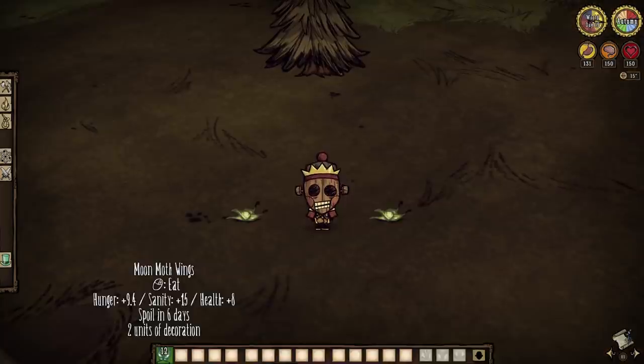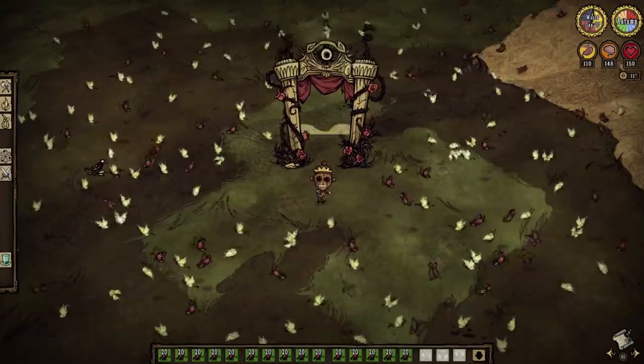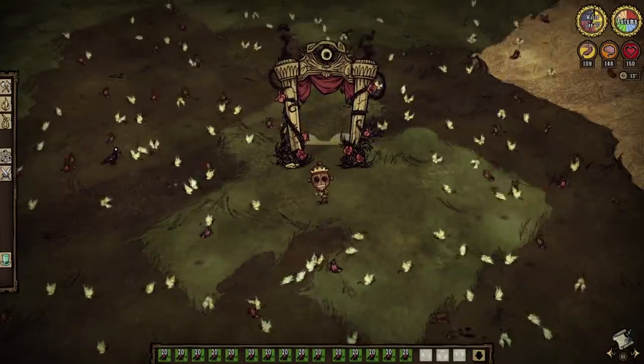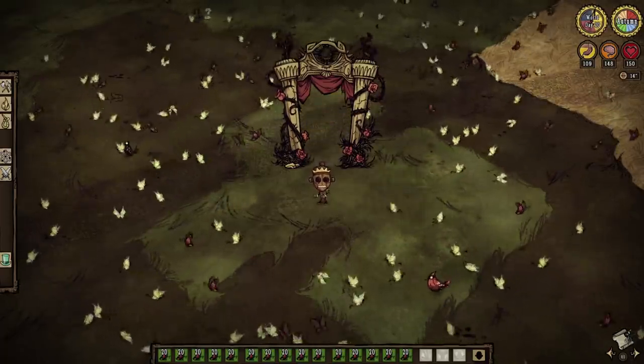To finish the day: Moon Moth Wings. They restore the same amount of health, the same amount of hunger as butterfly wings, and can even be used for butter muffins. However, these little guys also restore 15 sanity each — a lot for something that is not a pot dish. Not bad at all. Just one other mention: butterflies are considered non-hostile creatures, so our naughtiness will increase when we are murdering them over and over again — but it is only one point per butterfly, so it's really not that bad.